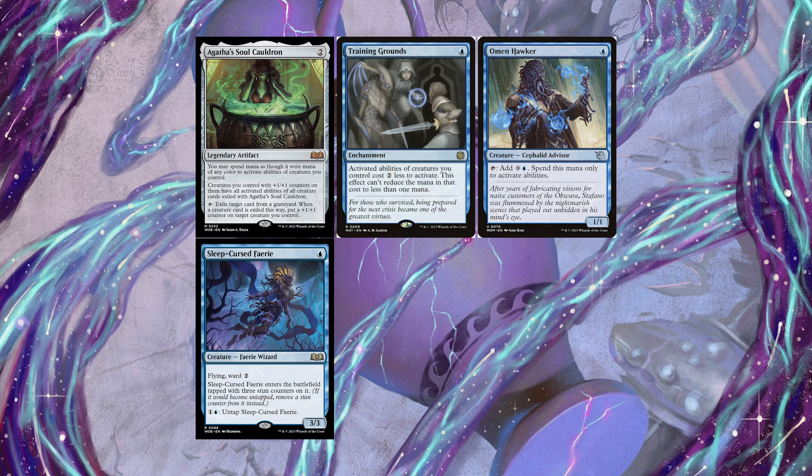The other component is Sleep-Cursed Fairy from Wilds of Eldraine, which has an activated ability that untaps it for two mana. With Training Grounds discounting this to one mana, alongside the Omen Hawker's activated ability adding two mana, you can make infinite mana by adding two from the Hawker and paying one to untap the Fairy.